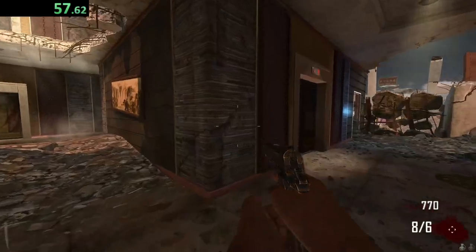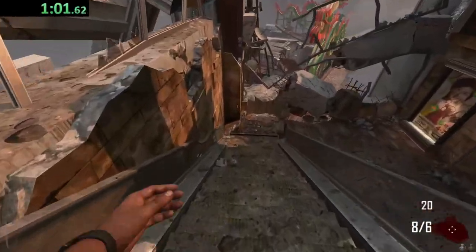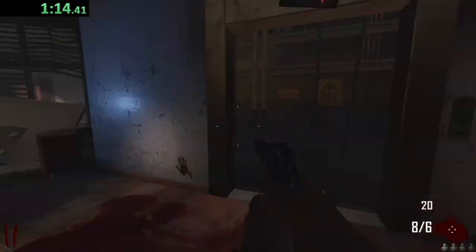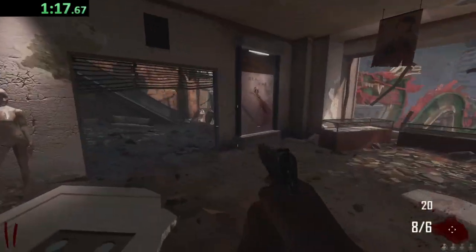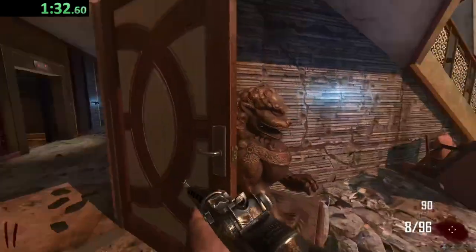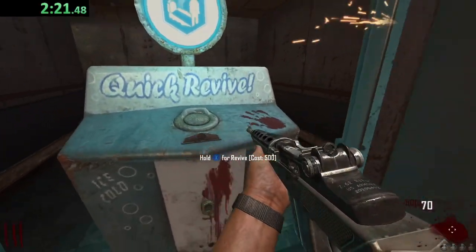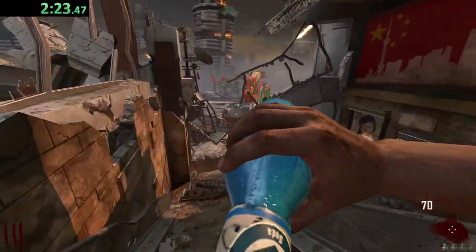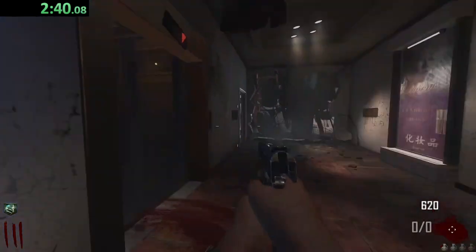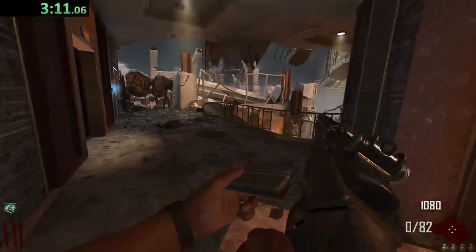Let's make our way out here. Quick Revive should be down here, so let's open up this door and see if we can spot it. Nah, it's another layer down, so we've got to wait. I will try to get this PDW once we have enough points for it. We should probably buy the M14 first — just get that extra point gun damage. Let's get our first perk, Quick Revive.